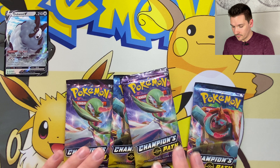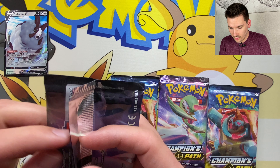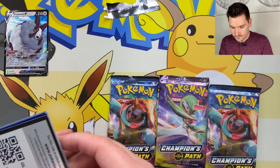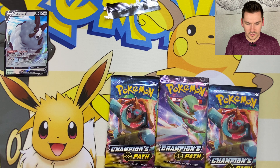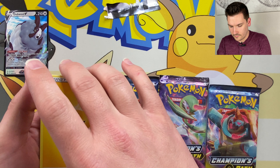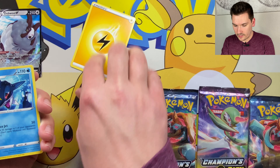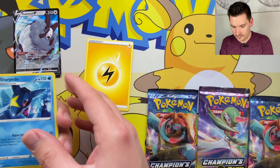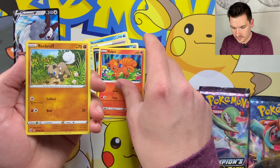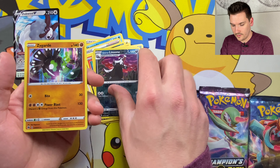Here we go. One thing I'm so sick of seeing in this set is these dang hollow rares. These hollow rares are just becoming too much — tired of seeing them. It is cool that you get a hollow rare in every pack, you can't complain too much about that. Pokémon Center Lady, Zigzagoon, Vulpix, Rockruff, Purrloin, Linoone — reverse hollow, reverse hollow is a common. Linoone and hollow Zygarde.